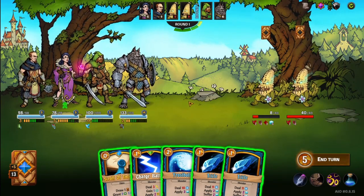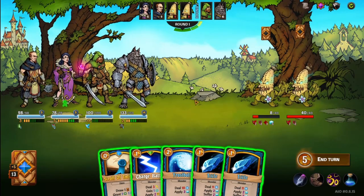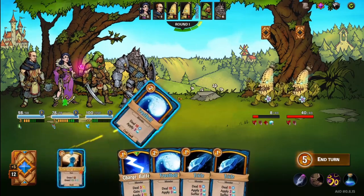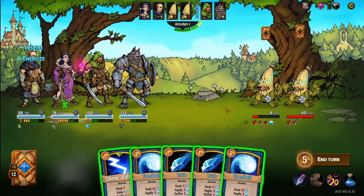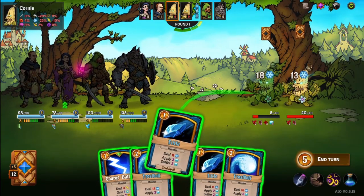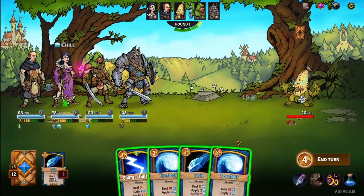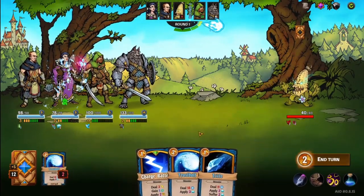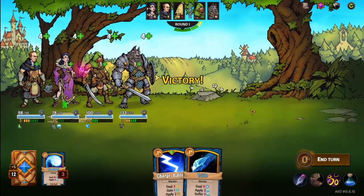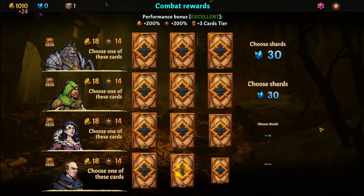She can cast everything at least. We'll cast that on him — we might be able to kill everything. Let's do that on him, finish him off, then hit him there. Done! Didn't even let them have a turn — that's a good start. That means my decks are pretty strong, I feel like.